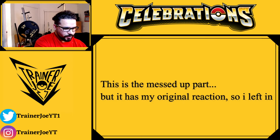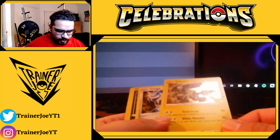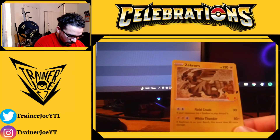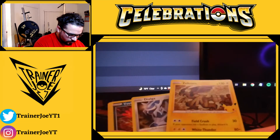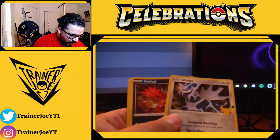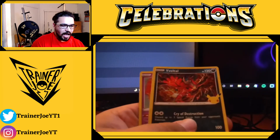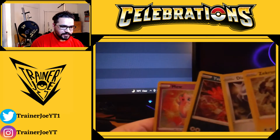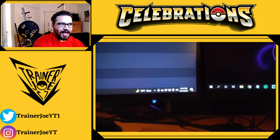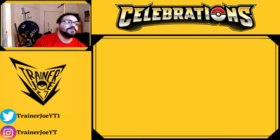I'm going to give you guys all these code cards — make sure to be snagging those. Oh, Zekrom! Are all these holofoils? Dialga holo — Yveltal, very nice, I love these. And then a Mew! I know Mew is sought after, but I did not know all these were holos. I've seen other people open these and I didn't know they were all holos.